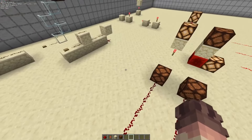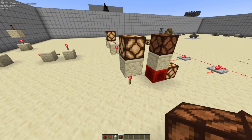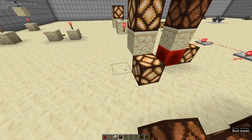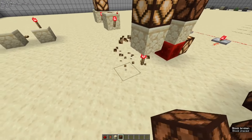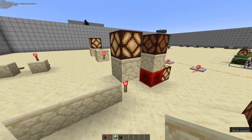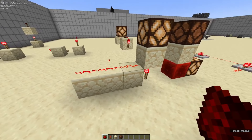Moving on to the redstone torch: redstone torches will strongly power the block above them, which in turn will power any redstone component placed around them. They will also power any redstone component placed adjacent to the torch itself, as well as redstone dust. Because the block above it is strongly powered, we can pull a redstone signal off of that via redstone dust.